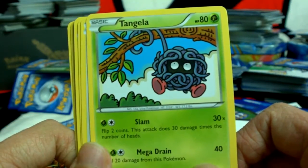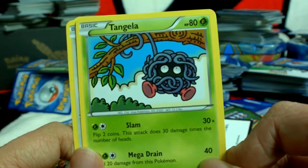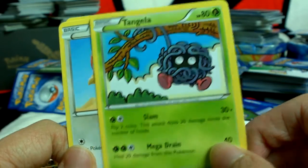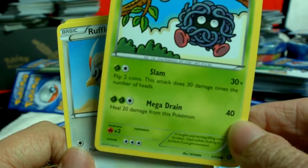It's Tangela, in a cartoony art style. Looks a little bit too happy — just a little bit too happy. But it does Mega Drain.